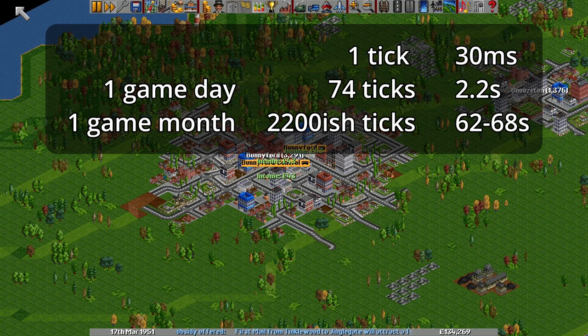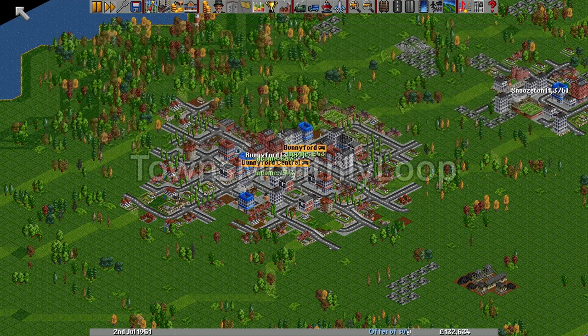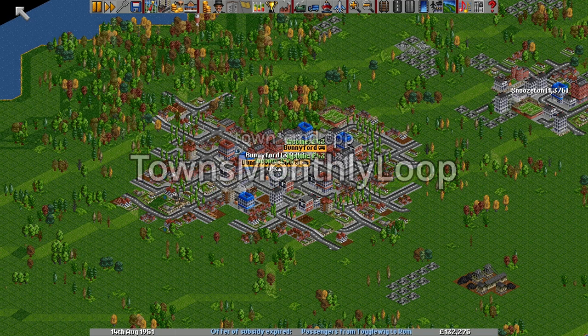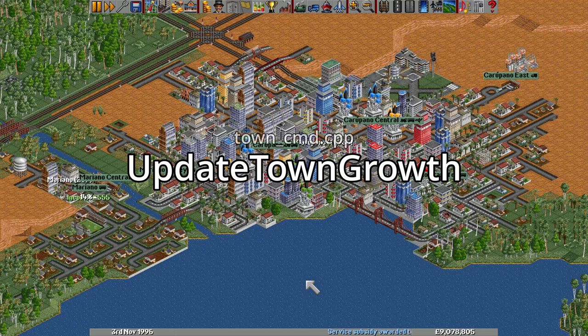Every 74 ticks the game advances the date, so each day lasts about 2.2 seconds. When the month rolls over, which happens every 62 to 68 seconds of real time, the game will call Town's Monthly Loop, which performs various actions to update the state of towns. One of them is Update Town Rating, which I brought up in the last video, and another is Update Town Growth.